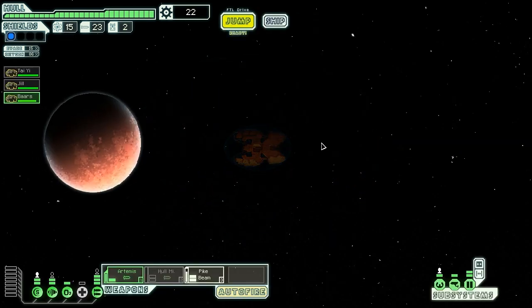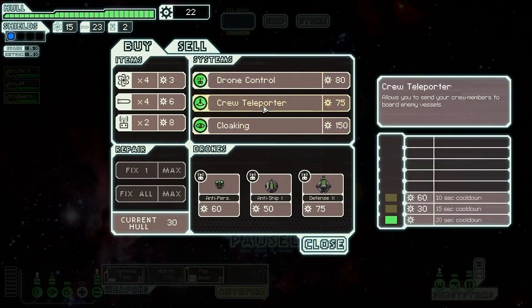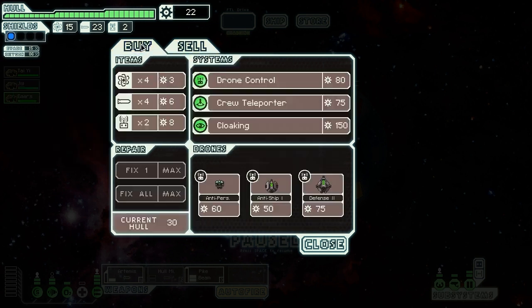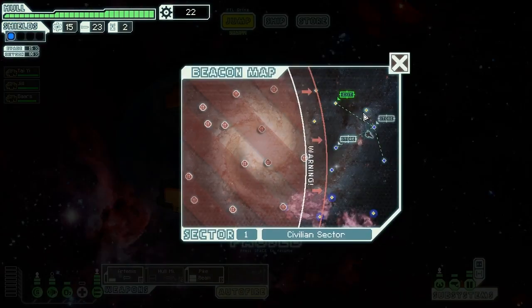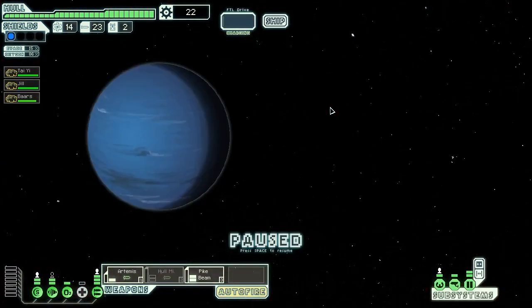Let's jump to this other store. I guess I should have jumped to that store before I spent everything. Yep — there's the crew teleporter. I'm a smart man. I am not a smart man. We could sell some stuff if we want, but we'd have to sell a lot to get the crew teleporter. We screwed the pooch — and by we, I mean entirely me.